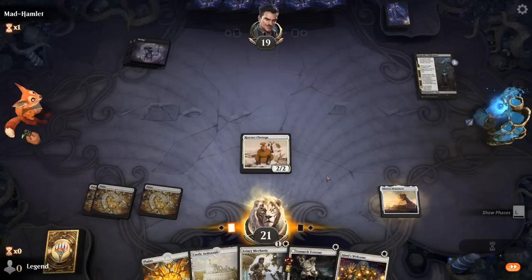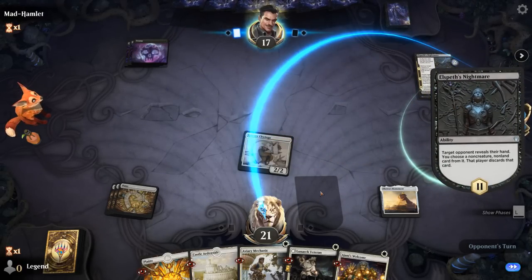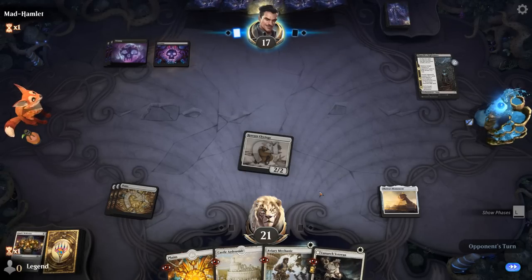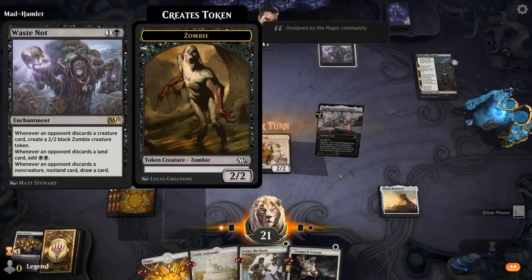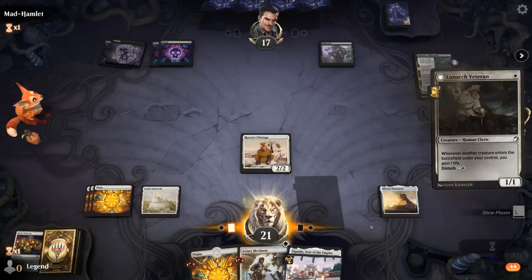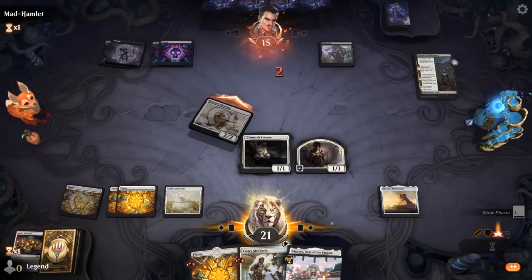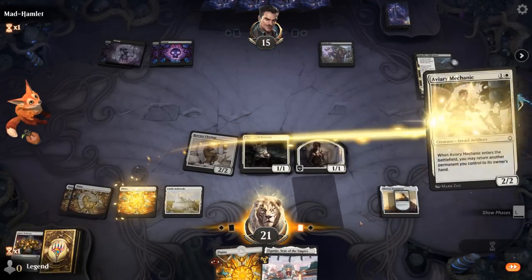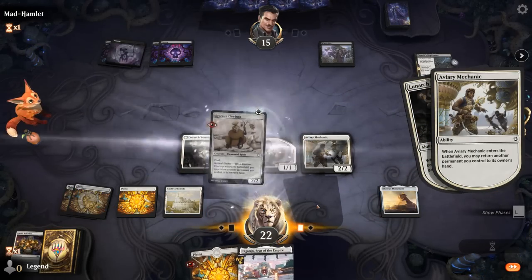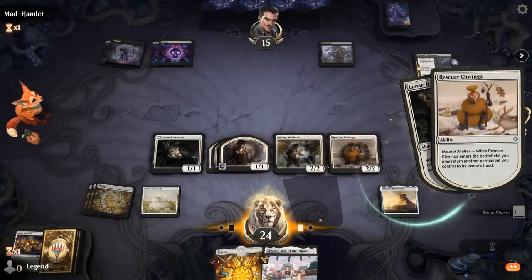I guess now they can steal my Ajani's Welcome, but Monument's just so much more important. Waste Not means our opponent is a discard deck — let's avoid discarding too many cards. We can play Veteran, make a token, attack for two. Then Mechanic can pick up Chwinga to keep making more tokens. We'll play Chwinga and pick up Mechanic, play Mechanic and pick up Chwinga — so we keep the Flash creature in hand basically.